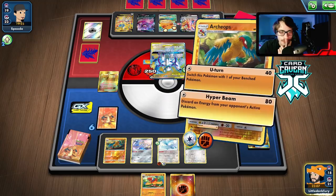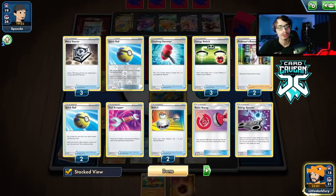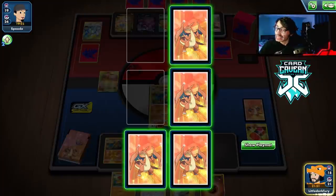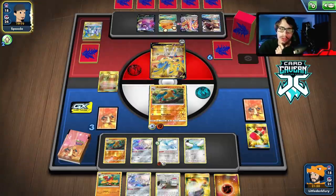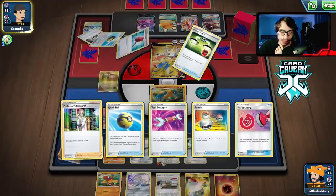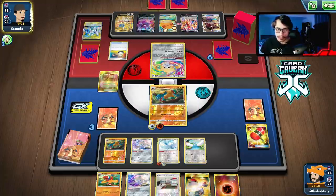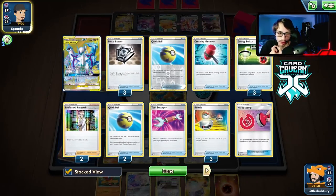We can't U-Turn them — they'd still live with 10 HP. I'm just going to Hyper Beam and knock them out and hope they don't have a response. They're down one Saucer. The ADP usually always finds what they're looking for, but now we can win by doing double Boss if we draw the Boss off prizes. It's on top — no. They don't have it. They could still Metal Saucer E-Switch but there's Jirachi now — if we knock that out we win with Boss.